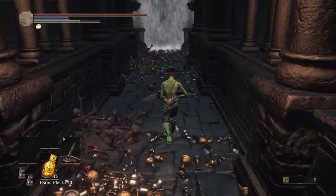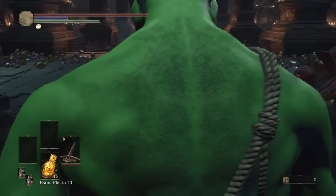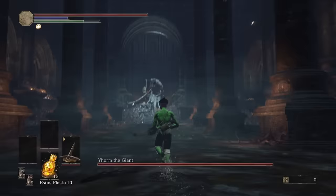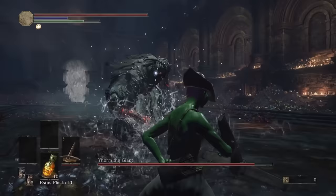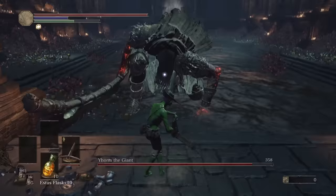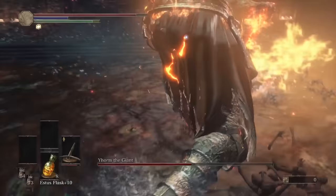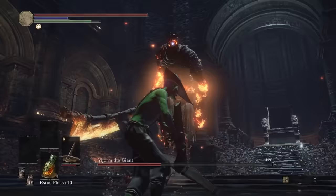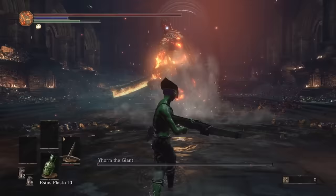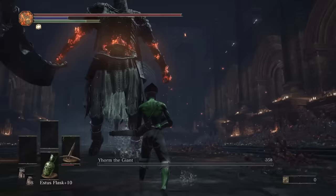I wasn't sure if I wanted to use my one use of Siegward against Yhorm, so I backed up my save and tried without him first. Yhorm has nearly 14,000 more health in NG+. Landing a headshot does nearly 350 damage and shooting his head when he's staggered nets a four-figure number. If you thought the bow fight was long, this one took 23 minutes — 16 of which were the second phase because of how few the opportunities are to hit the head. Crossbow shots often miss as Yhorm moves his head slightly. By some insane miracle I defeated Yhorm here on my first try.